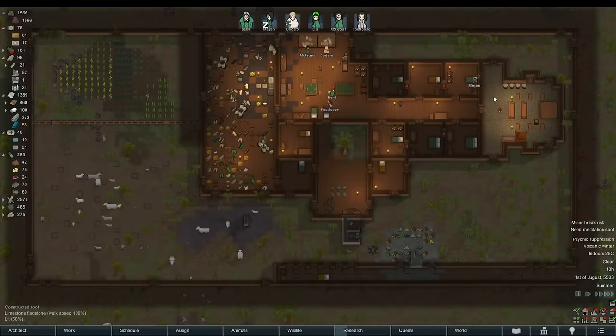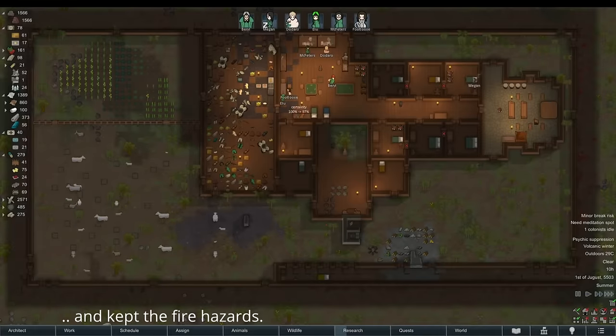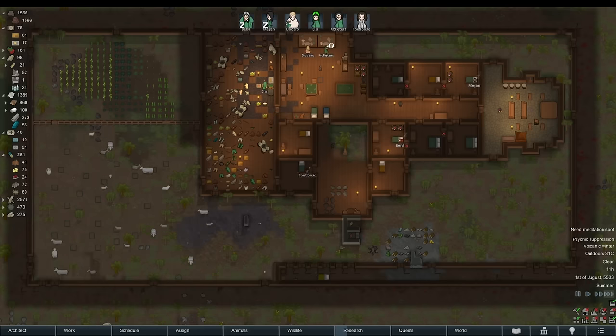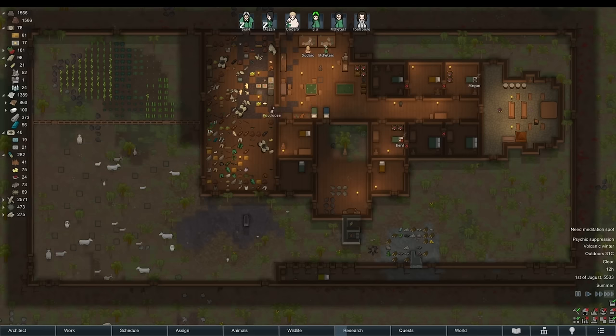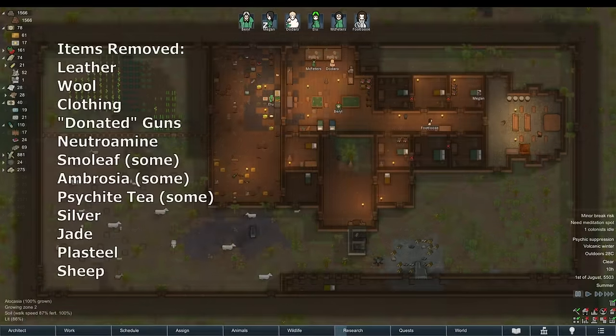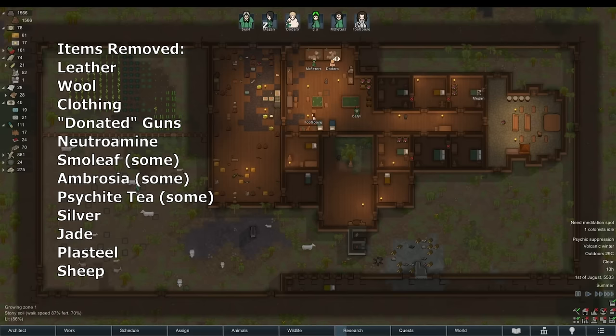In this example base, I kept items I thought would be useful in the near future or items that were especially rare. I tossed items that would not be used in the near future. Anything I'd consider selling for silver, I'd also consider throwing away. Silver can always be earned again, which means that even silver can be thrown away in the most dire of times. Here's a list of all the things I got rid of in this example.